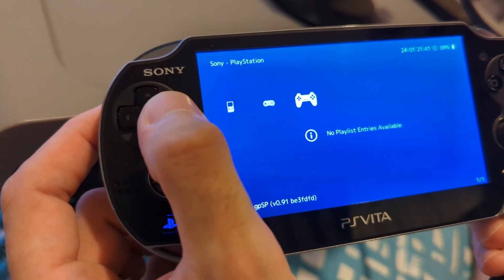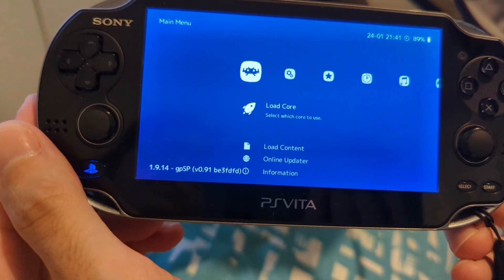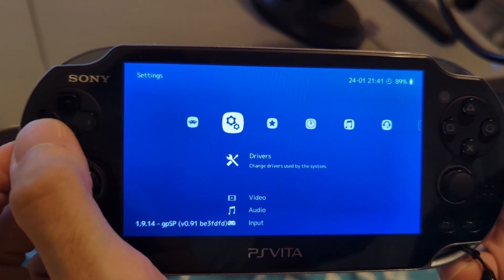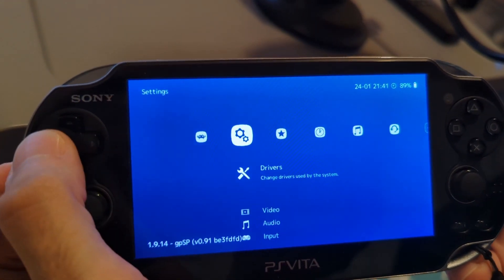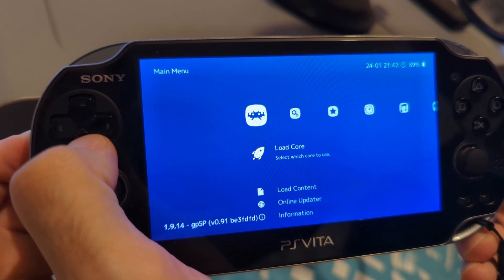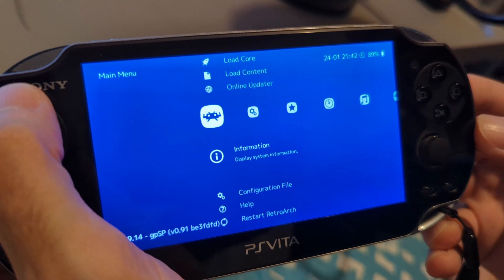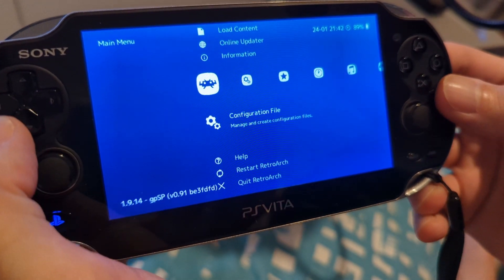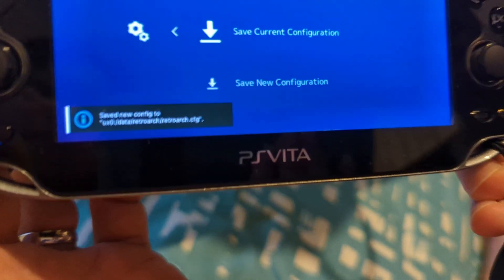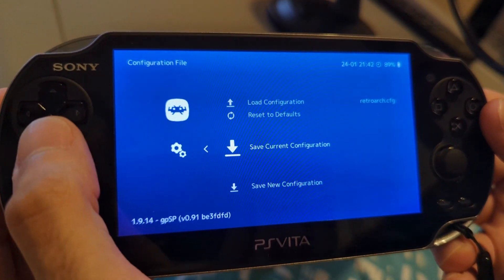When you first launch RetroArch it'll be in list mode — you might not like that. I've got it running in XMB mode, which you can change in the settings. Once you get it saved, make sure — and I've noticed this error on a lot of YouTube videos — they'll change certain settings but forget to go to the configuration file, save current configuration, and get that notification. They wonder why when they exit RetroArch it goes back to default — that's pretty much why.